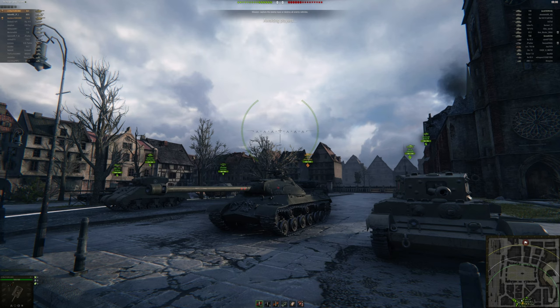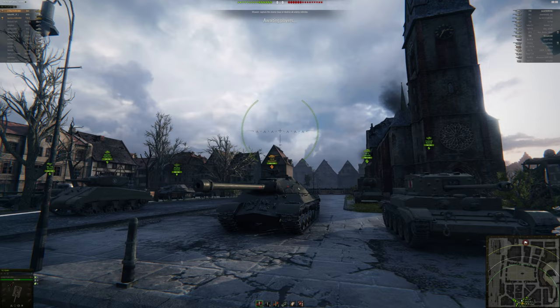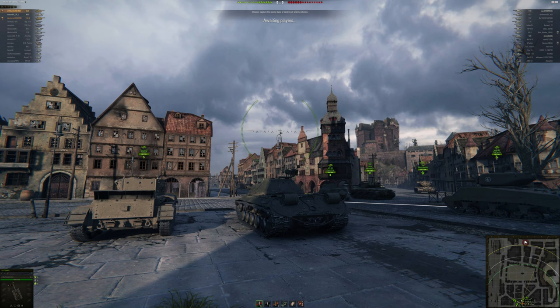If an IS-3 is sidescraping, he is doing it wrong. Do not sidescrape with an IS-3 using the front — especially, I mean, you can sidescrape with an IS-3 but with the back of it. You can sidescrape with the back of the IS-3. Do not sidescrape with the front because you will get penetrated here, here, and on the side. Always try to shoot the side of the IS-3 in this zone to penetrate him. If you need to sidescrape, put your back against the wall and go forward. At this angle, the guy shooting you will only see this zone, hopefully.